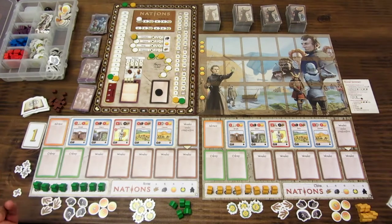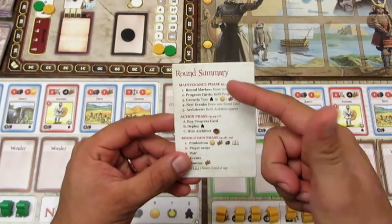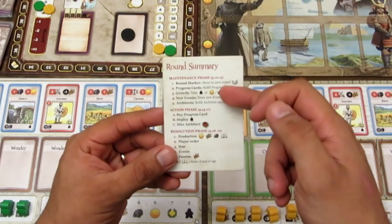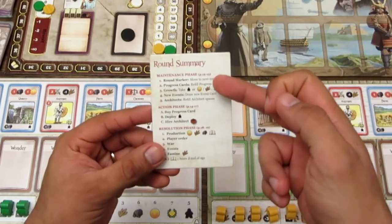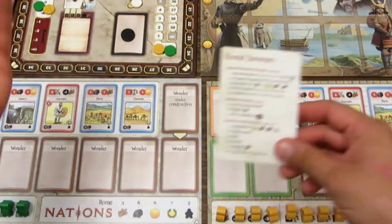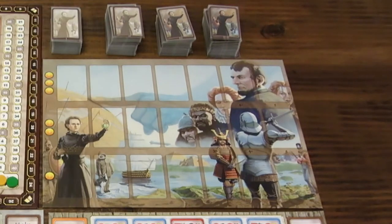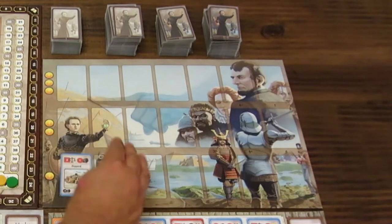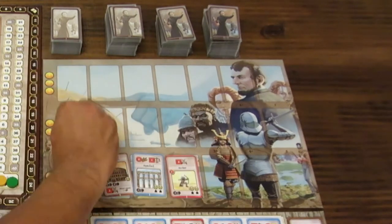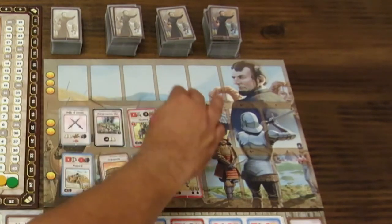Una vez repartido todo se pasa a las tres fases del juego indicadas en la ayuda: fase de mantenimiento, fase de acción y fase de resolución. Lo primero es llenar las cartas de progreso. Como somos solo dos jugadores, llenamos las cuatro primeras columnas del tablero con las cartas de progreso disponibles para ser compradas y activadas.